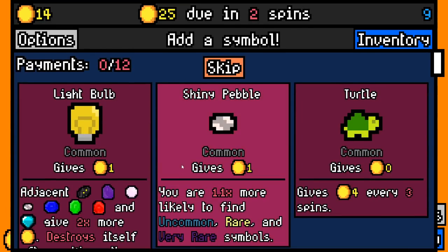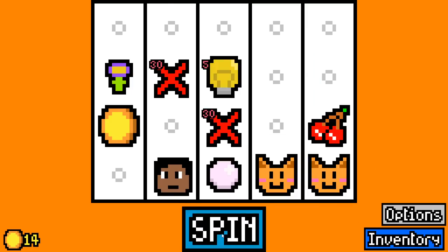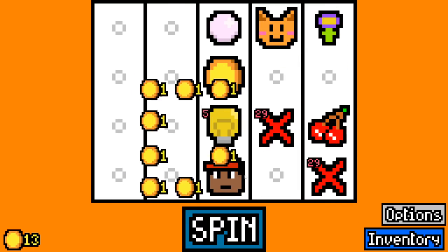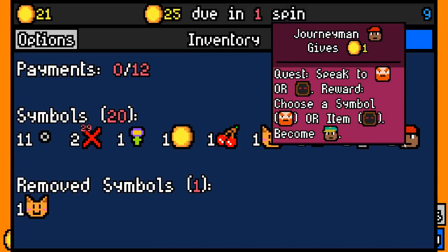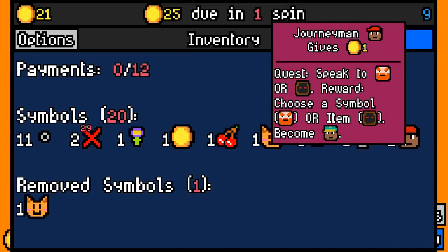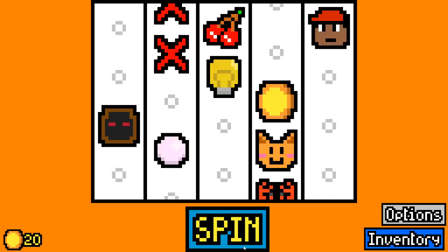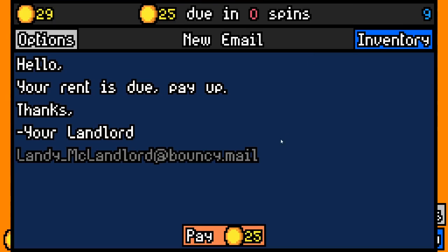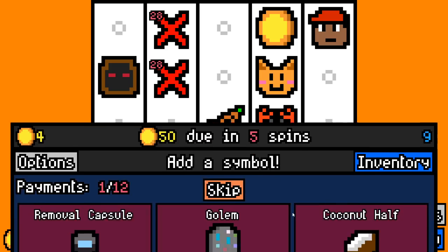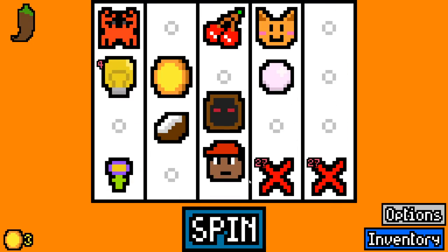That should complete our quest — we'll take a light bulb. You have to be adjacent to the cat. He takes a cat. What's the next quest? Speak to a dwarf or a cultist. I'm gonna pick up a crab here — there's the cultist. I will pay 25 for spare. We'll take a coconut half and a brown pepper.